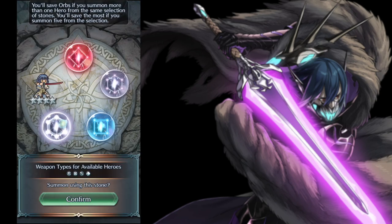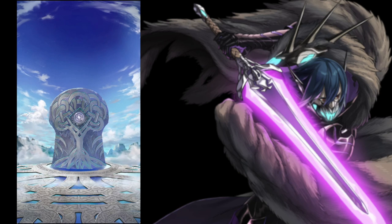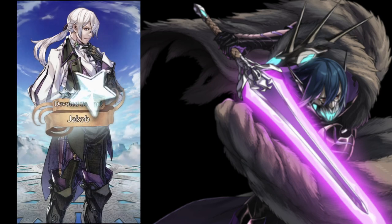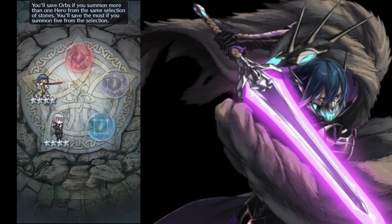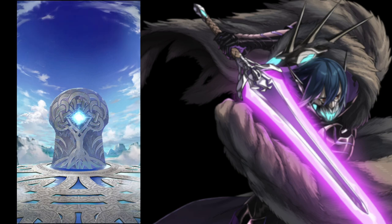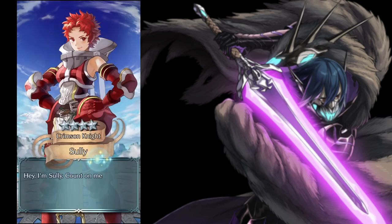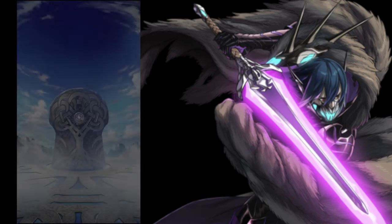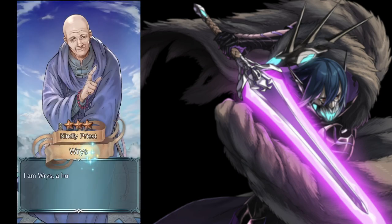I've been summoning in Fate/Grand Order too, and I actually got exactly what I wanted - I got Hokusai and I got Abigail. Combined across three accounts, I got two Ereshkigal, a Hokusai, and Abigail, and one more Jalter. So I have been very lucky, and I actually have been lucky in Fire Emblem Heroes too, because it only took me 200 orbs to get four more Brave Lins, which is what I needed. This is real bad - and I knew it would be bad too. I saw the banner, I knew it was bad, but they keep pulling me in with their free summon. That's how they get you.